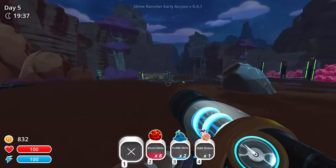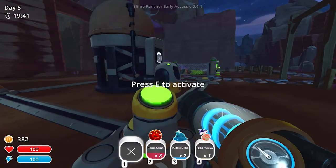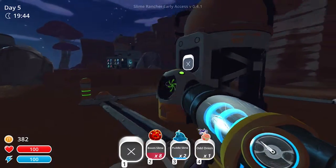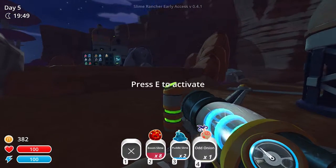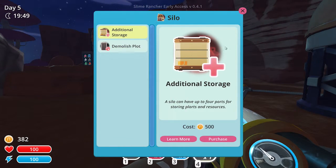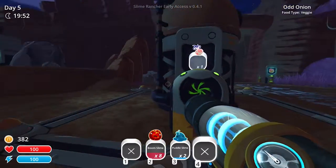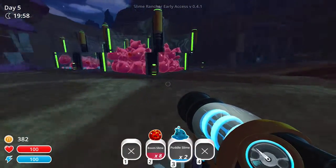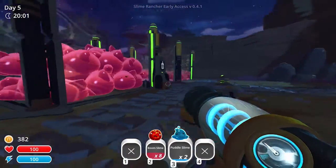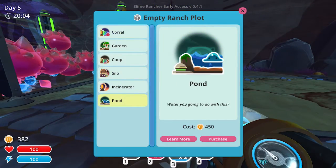I was thinking of making a silo because I don't have anywhere to put this onion. So here we go. I'll definitely need to upgrade it later so I can have multiple things in it — additional storage. I can have up to four slots for storing plorts and resources, mostly because I don't have much inventory space since I have nowhere to put the bombs or the puddle slimes.